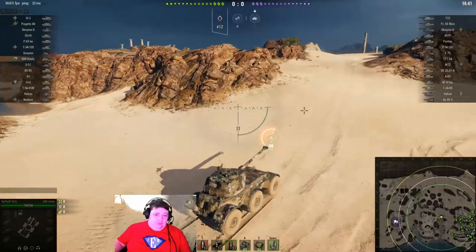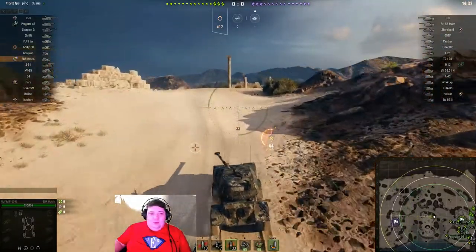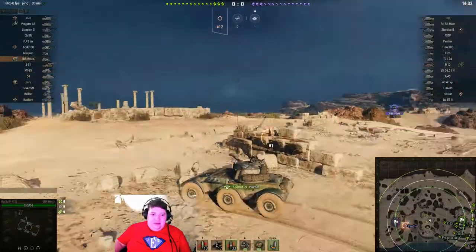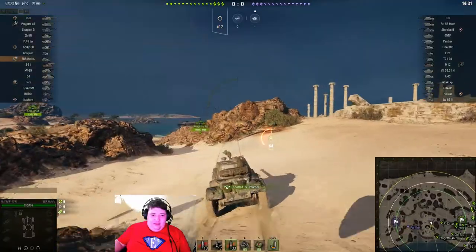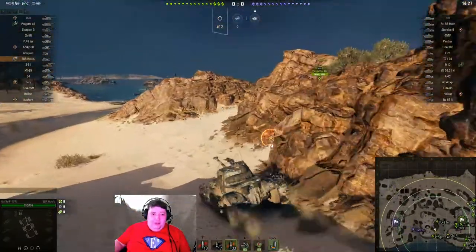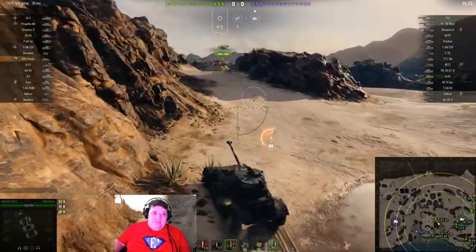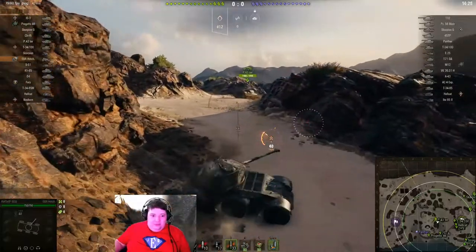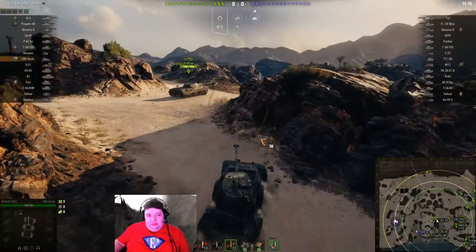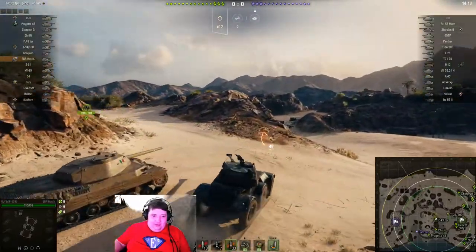Interior game on Airfield — one of my favorite maps to play on actually, especially if you're in a scout tank, as he obviously is. You can get some decent lights on this map and still stay in positions of relative aggression without getting yourself killed. All the good things — you're scanning without any of the really horrible stuff.